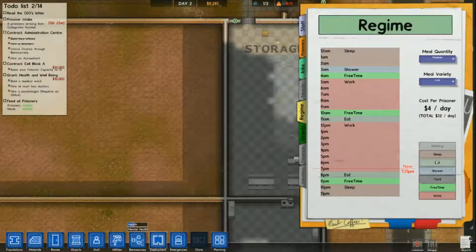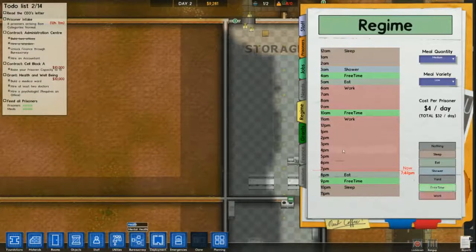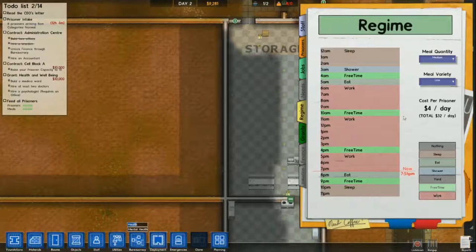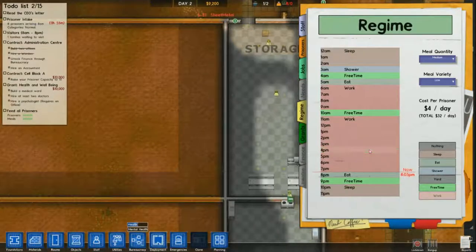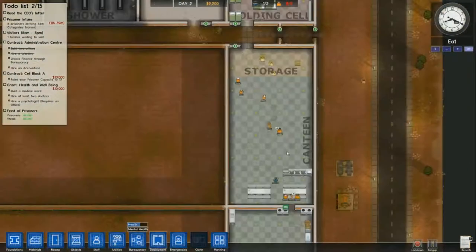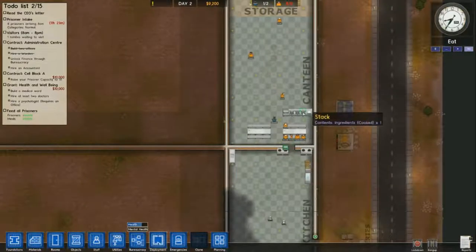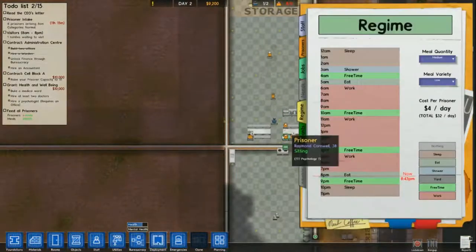As long as you have two doors to the outside it seems like prisoners won't go through them. I would have some problems if I had my prisoners working in the kitchen since it's so close to the outside, but generally I just hire cooks because you'll be making a lot of money once you get your workshop up and running.